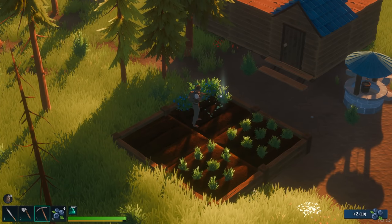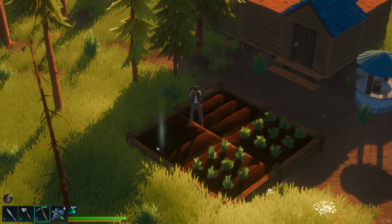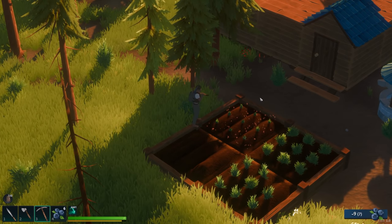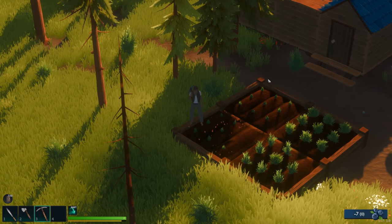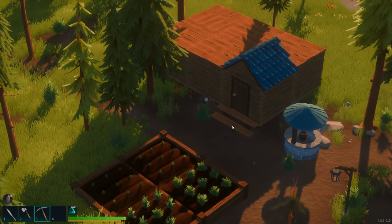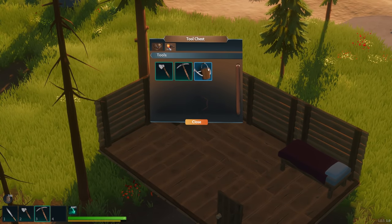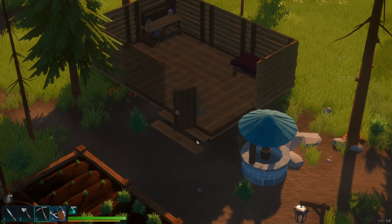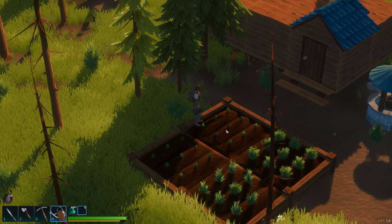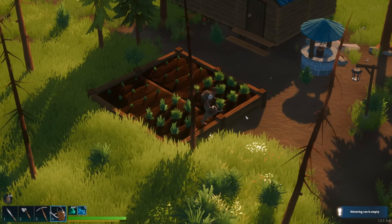We're getting two for every one we planted, that's not bad. We have 16 total, which means we could plant all of these blueberries again. Let's plant all of them, and we have some lavender too — let's plant those bad boys. Then let's grab our watering can and water these up. We're gonna be doing all kinds of farming here.